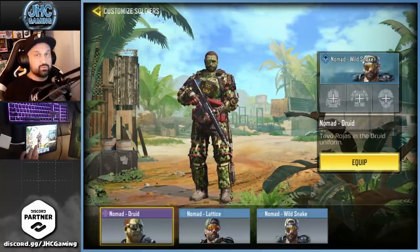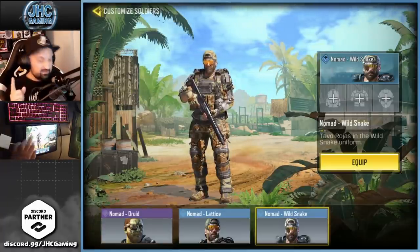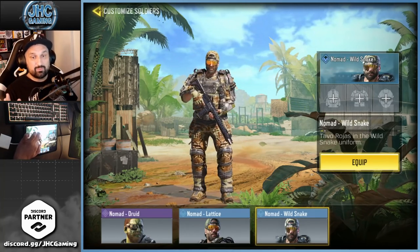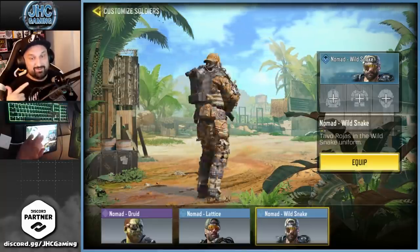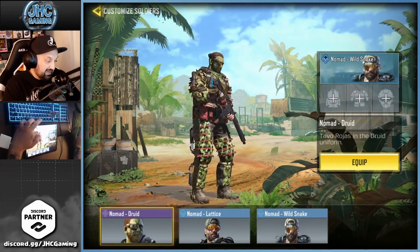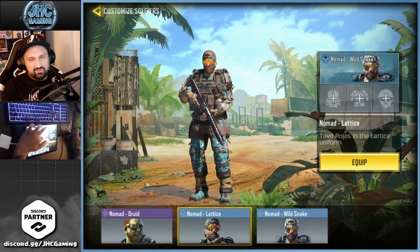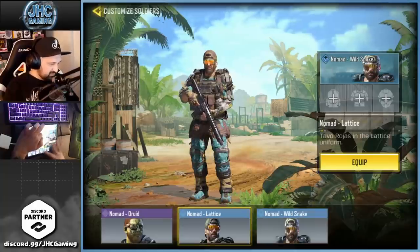Nomad — one of the best free skins ever and one of the worst free skins ever. Nomad Wild Snake has to be one of the best free skins in the whole game over one year of COD Mobile — I always loved that skin, the voice was nice, the soldier is badass. The other one I just don't like — it seems like it doesn't belong.